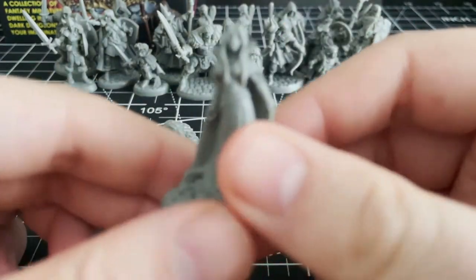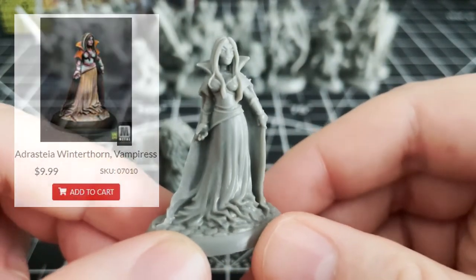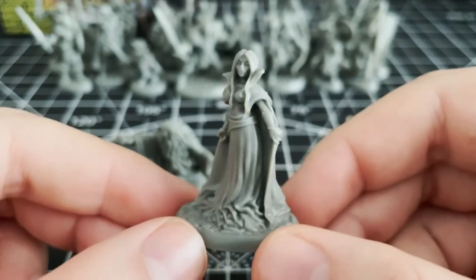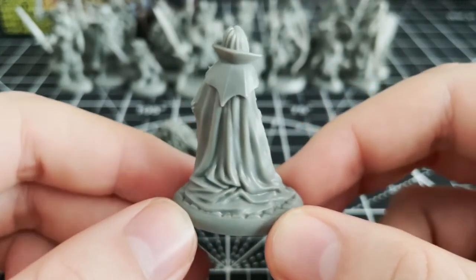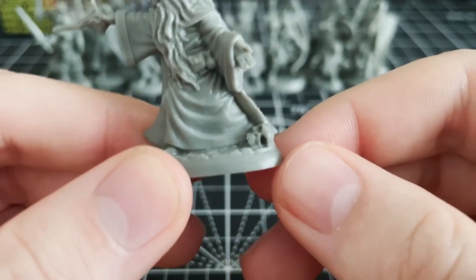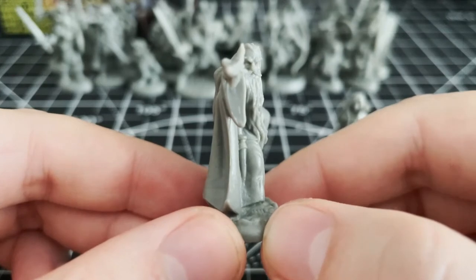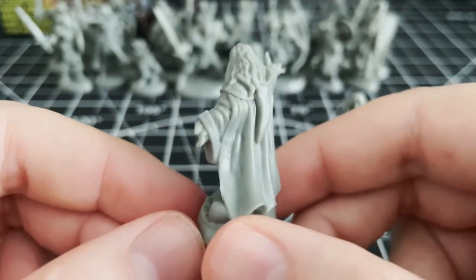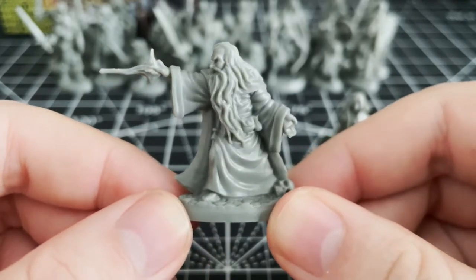Speaking of dungeons, well they don't commission themselves — usually there's a great villain behind them. It's a good thing these two are included. We have a vampiress who doesn't appear to be armed, but with her powers and an army of thralls under her command, I doubt she really needs to be. I love the texture on this flowing gown and the collar that just screams 'I'm a vampire.' We also have an evil sorcerer in attendance — you can tell he's evil because of the skull. He's based on some classic fantasy tabletop RPG artwork and he's captured in the process of casting some kind of arcane spell attack, with the shape being fairly ambiguous.